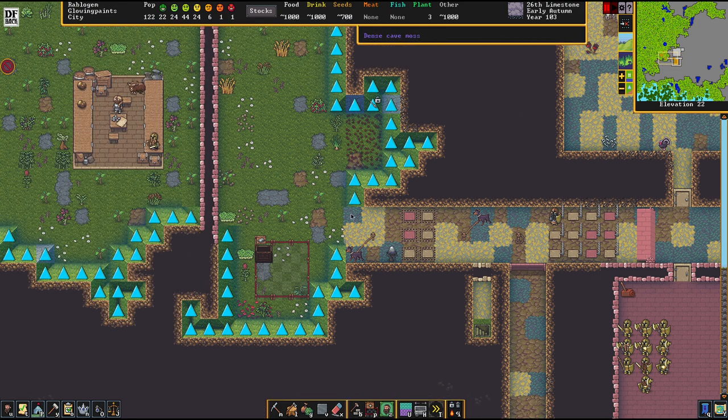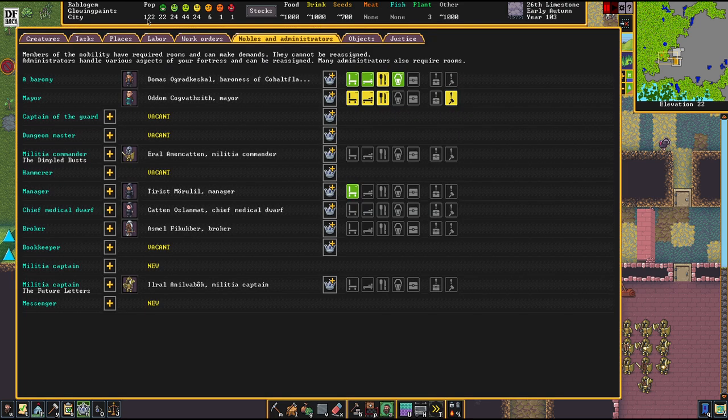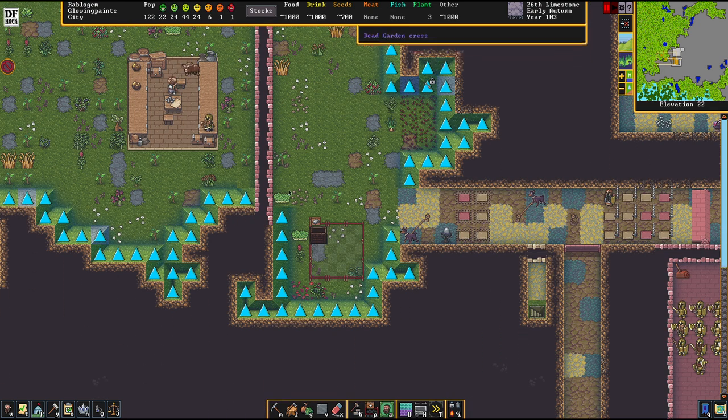What I want to do in this episode is prepare for the further growth of Glowing Paints. We are now at the 120 population mark, which means we're going to see very soon the arrival of caravans with wagons. We have a baron now. When you are announced as a barony, you need a bigger entrance for those caravans to arrive, unless you don't care about bigger wagons. If you don't manage to have your trade depot accessible by wagons, they will come with the same packing animals as usual. So that's going to be the main thing today - making the trade depot happen.